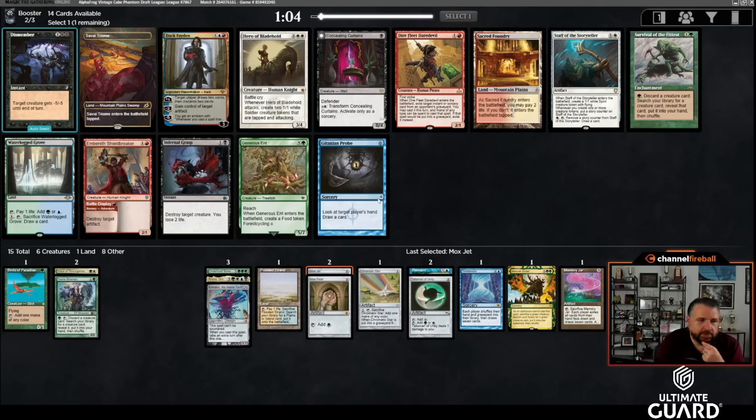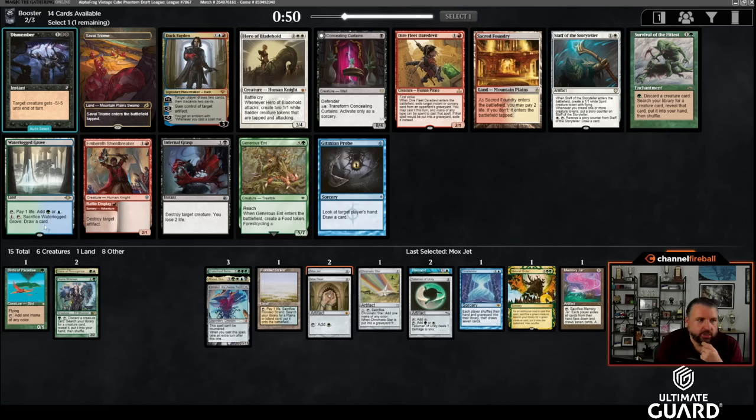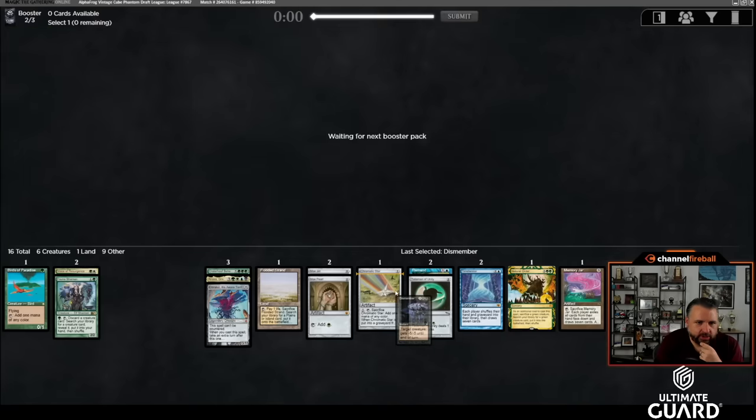This pack is a big step down. There's a Dak Fayden but I don't have red yet and no strong reason to add it. Gitaxian Probe is always fine, Generous Ant could be good, but I might just take Dismember — this color combination tends to not have a ton of removal, so getting a one-mana colorless removal spell is pretty nice.